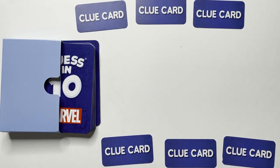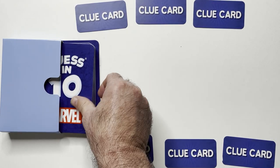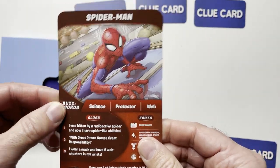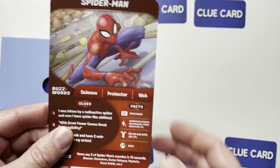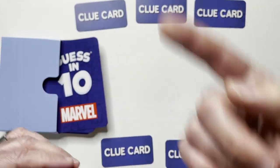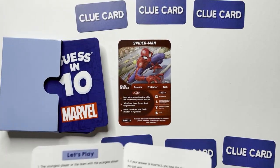On your turn, your opponent draws a game card and reads out loud the first two buzzwords. So we've drawn Spider-Man — of course we don't say that — and we read the first two buzzwords: science, protector. That's what they have to go off of initially, so you keep this hidden. Spider-Man is the card in play.